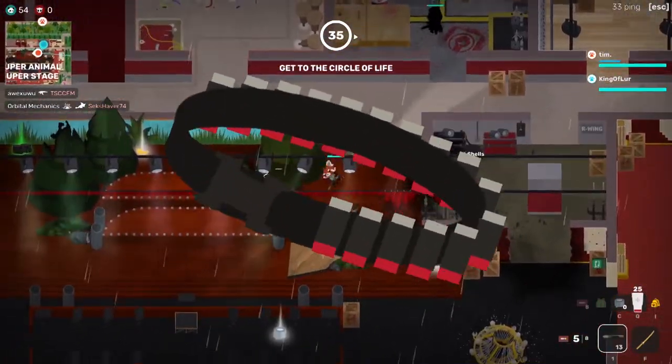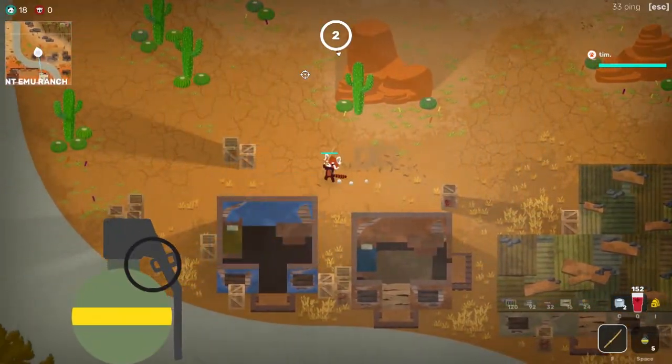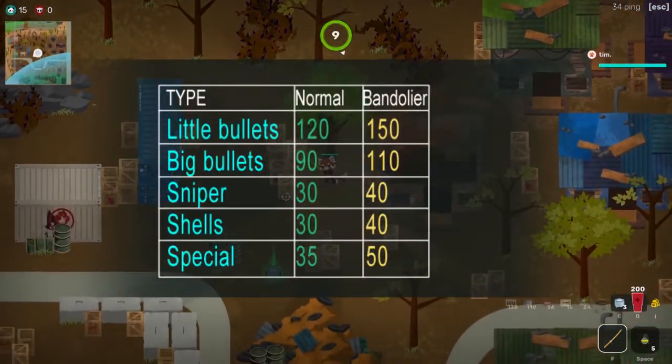The bandolier has a pretty broad effect. Basically you can carry more items. You can carry either one more extra grenade, skunk bombs, or two extra bananas, as well as one more tape. You can also carry a lot more ammo too, as you can see here.